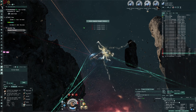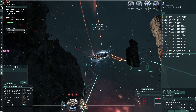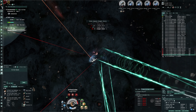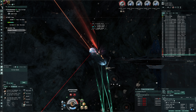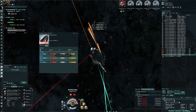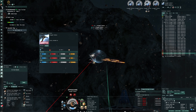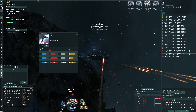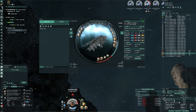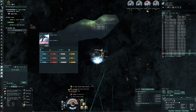Two Cerberuses, two Manticores — taking some fat hits. There's an Ikitursa too, let's prioritize the Ikitursa with dual precision scripts for max damage. The Ikitursa is going down pretty fast — it might have low kinetic resist. Yes, look at that — kinetic resist is really low on the Ikitursa. The Cerberus's lowest resist appears to be EM. Each ship varies, which makes sense since Ikitursas naturally have low kinetic resist.